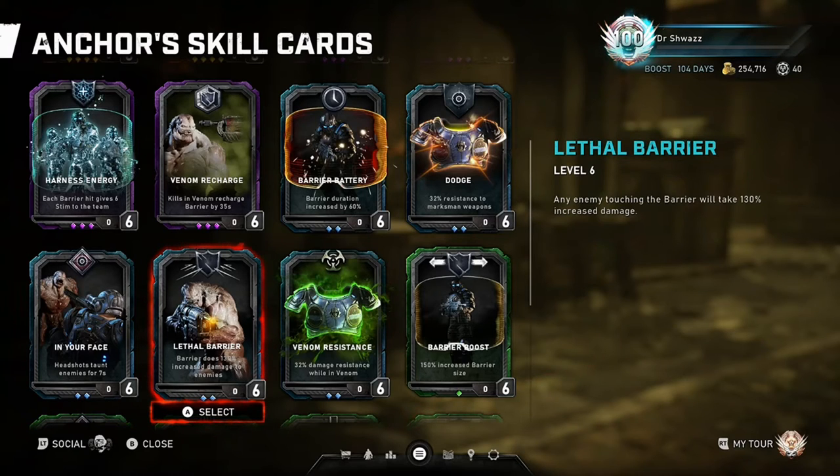Moving on to Lethal Barrier: any enemy touching the barrier will take 130% increased damage. This is a fun skill card to make the barrier more effective and versatile. I like to pair this with Barrier Feedback and Barrier Boost, and stand in an area where the barrier blocks enemies from getting past, allowing smaller enemies like Juvies, Leeches, and some drones to kill themselves on the barrier. You can get extra ultimate duration off the Barrier Feedback card this way. One drawback is that you can be melee'd through the barrier, and once you go down, the ultimate ends, so just be cautious with that.